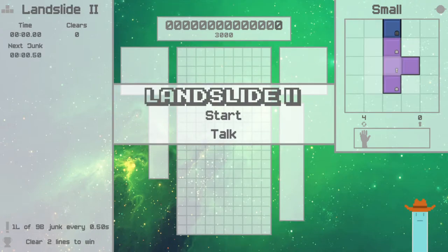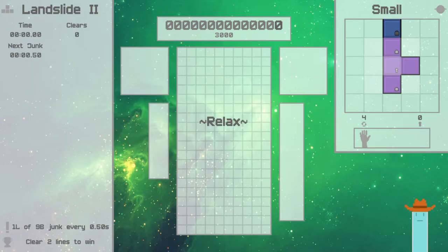Let's show off some of the actual Tetris gameplay. This room's game mode is called Landslide 2, and on the left you can see details about it. It's going to generate one line of junk every 0.5 seconds, so it's going to rise up pretty quick, and we have to clear two lines to win. It's basically a race against these rising blocks to clear two lines. Let's see if I can not lose on live camera — fingers crossed.